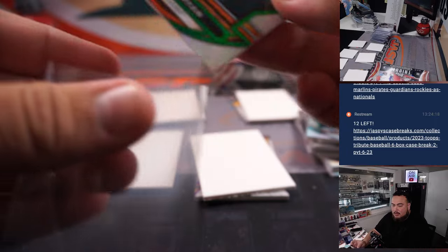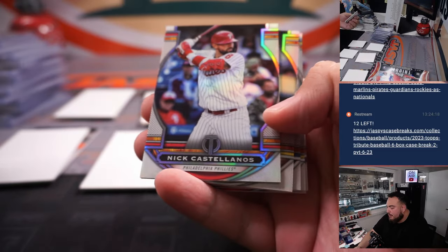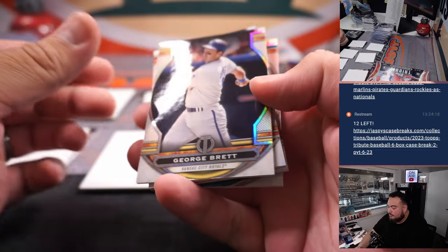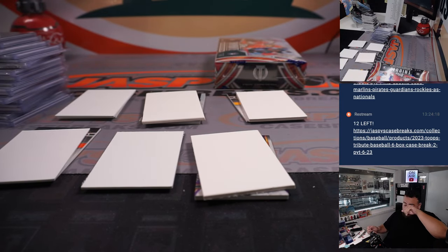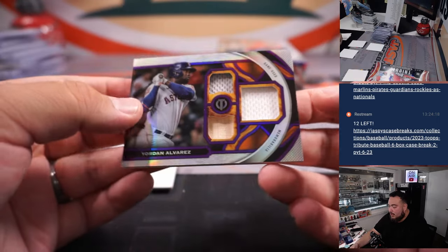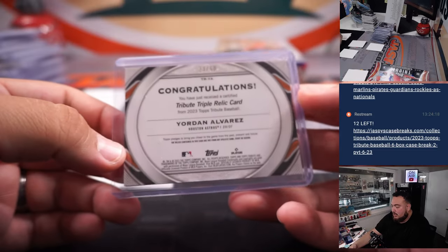Nolan Ryan has started us off as a number two win for the Astros — Ed for the Houston Astros, out of 99. And then some more base: Wander Franco, Castellanos, Mark McGwire, Kris Bryant, Salvador Perez. Lubav is numbered to 250. Here we go — Eloy Jimenez for the White Sox going to Jose Cepeda, numbered 40 out of 50. We got Yordan Alvarez Triple Relic — that's 23 out of 50, another one for Houston going to Ed.